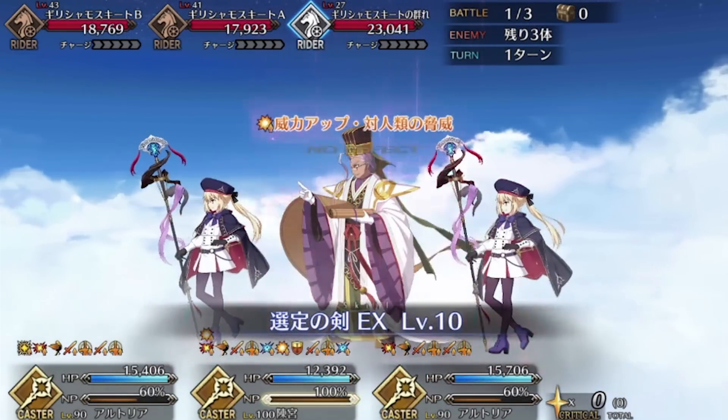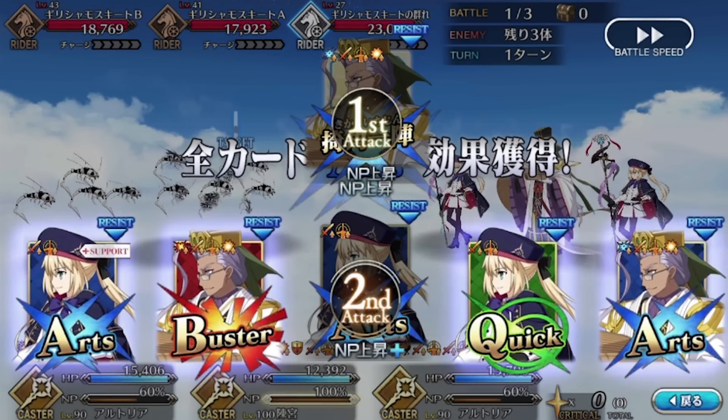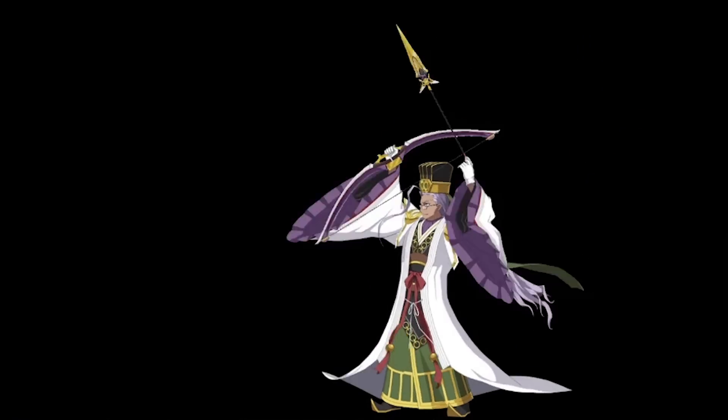Doing the event also gets you Tengu's lights, which let you buff these skills. Event bonuses this time around are for bond and damage. There aren't too many farm-relevant servants on the list, but aside from Hogan, some notable inclusions are Jason, Waver, and Murasaki.